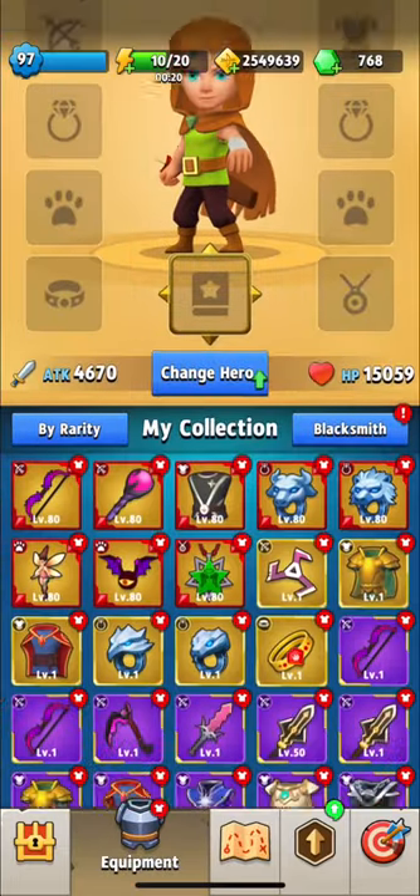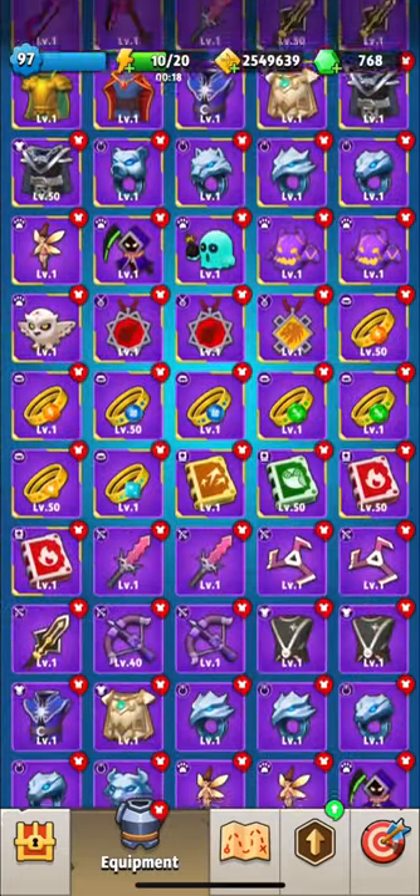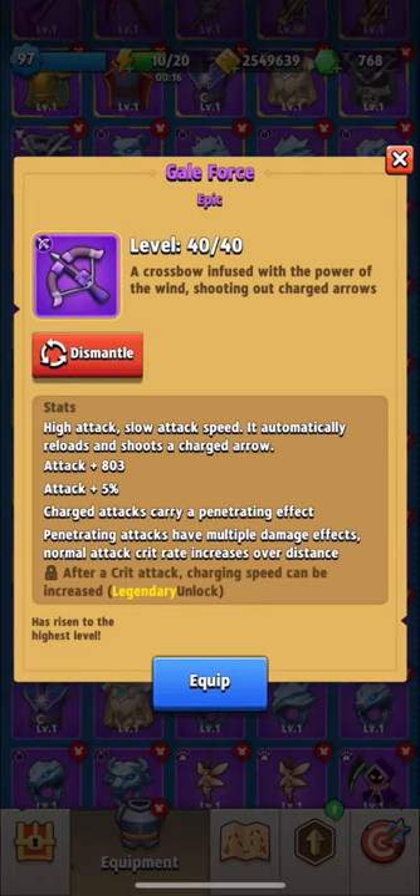How to pass chapter 11? Let's go with weapon. If you can gather force epic and higher, then that's the best choice for this chapter.